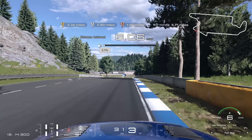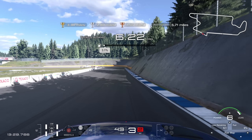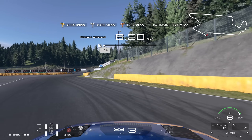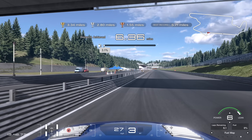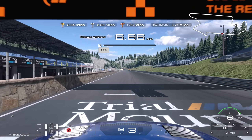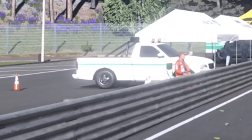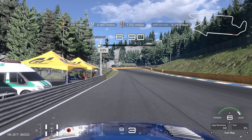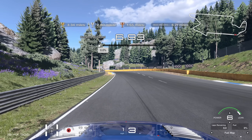We can now freewheel down this hill, through the final chicane, and then back onto the main straight. So I'm going to get at least three quarters of a mile further now on top of my record. Coming down into the final chicane, it's just a case of minimising speed loss - take this as smooth as possible, running all the way out to the right hand side and cutting across the corner. The final corner of the lap and we have 3% remaining. The car actually rolls pretty far - quite amazing how far you can get the car to go with a minimal amount of fuel at a very low speed.